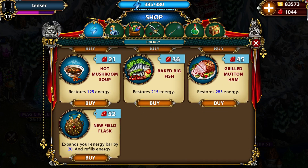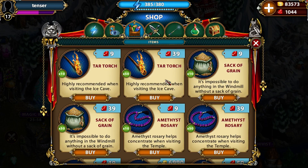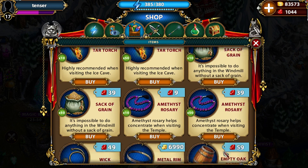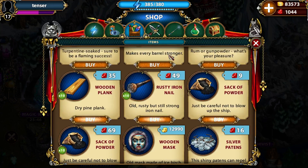Everything costs rubies. If you want more energy or want to expand your energy bar — which is the most important item in the game because in the long run it saves you money — you have to pay 52 rubies. If you want 50 torches, rubies. If you want items without searching for them, you can pay to win everywhere. Pay to win is very bad, but that's how the whole genre usually works.